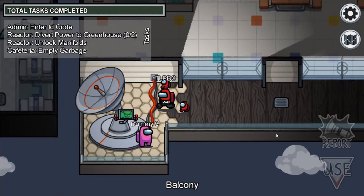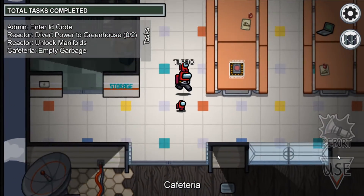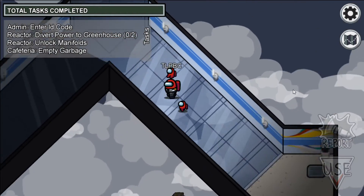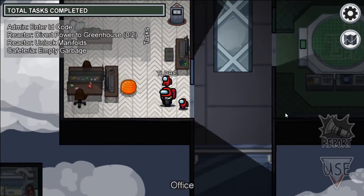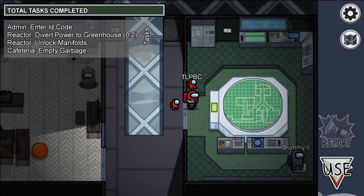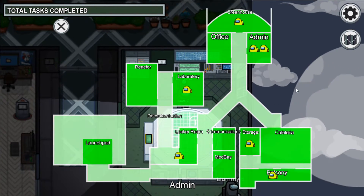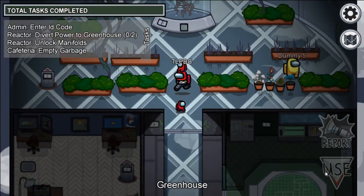And here we have the balcony — this is where the weapons task is. Then we have one more wing to explore. Up top on the left side we have the office. On the right side we have the admin room with the admin table. And at the very top we have the greenhouse.